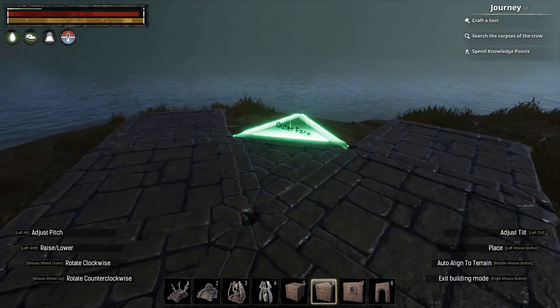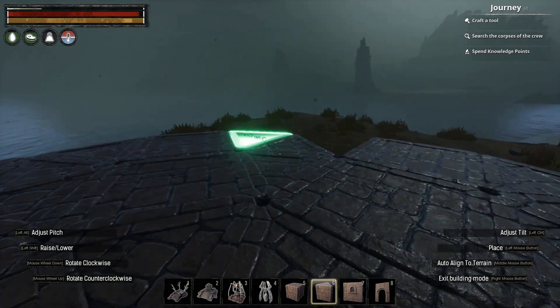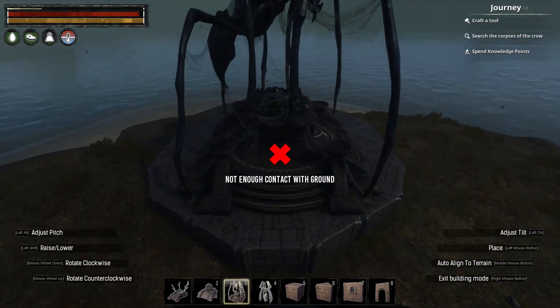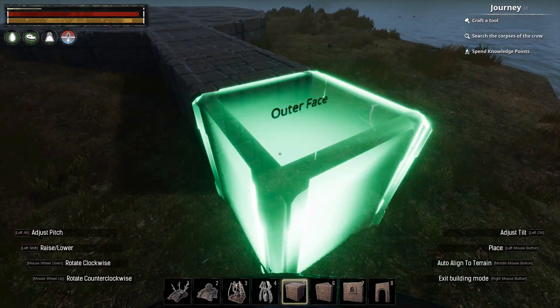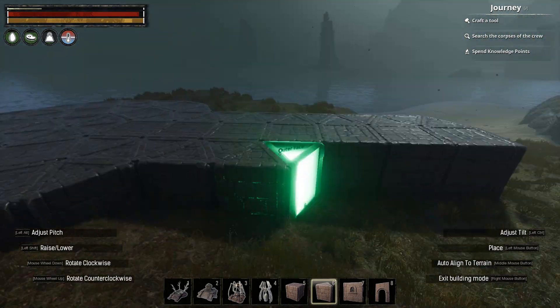I was tempted to use Stormglass and create a Cathedral-type building, however, looking at the theme of Zath's altar, I instead chose to use Arena and create a smaller, open-air shrine that I think suits Zath's themes a bit better.